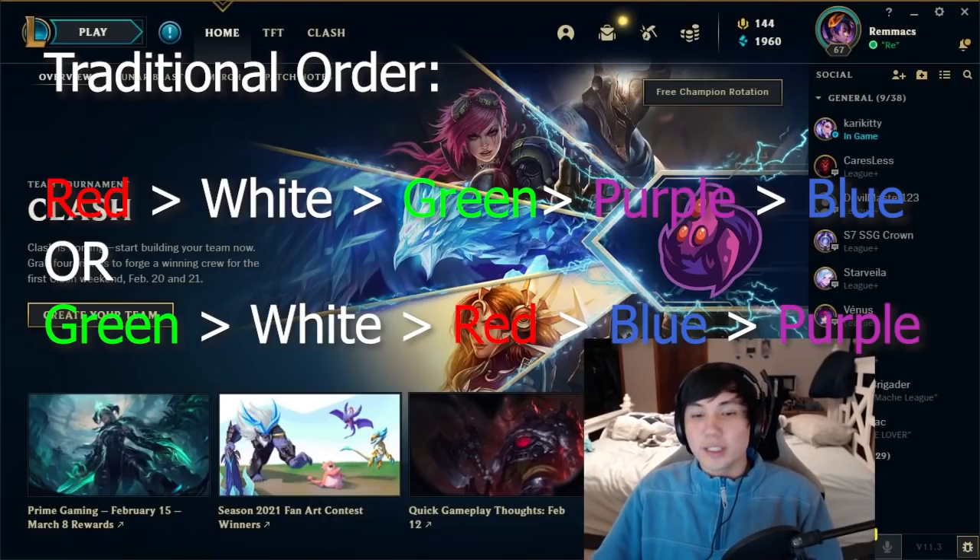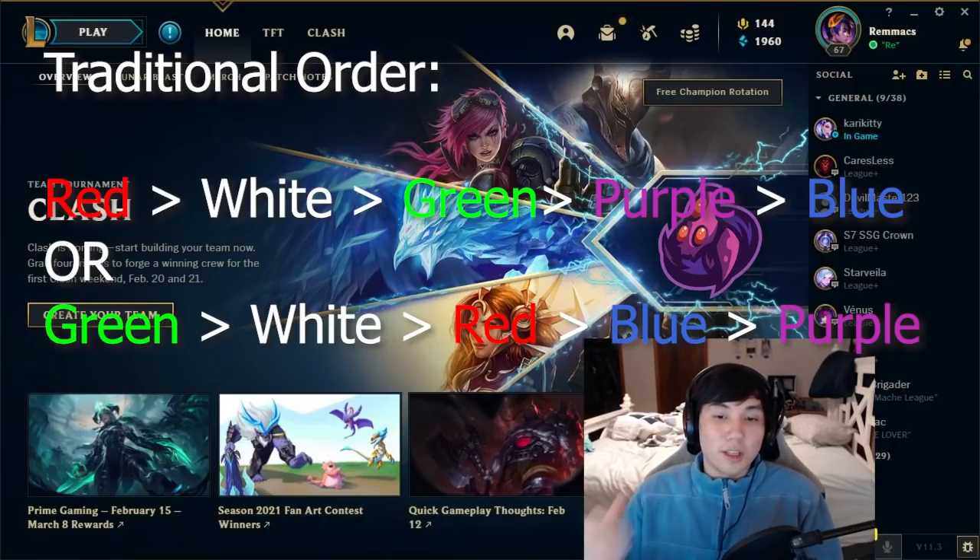What this does is create guaranteed pairings of red and white, green and white, red and blue, purple and blue, and green and purple. This gives really nice combos very easily if you continue to use that order.